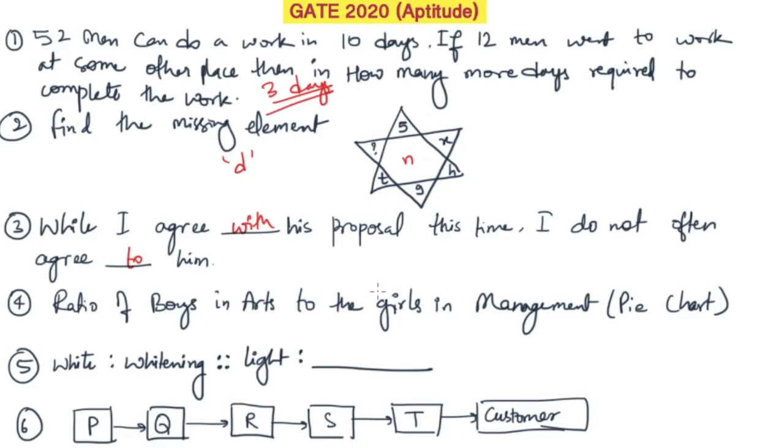The next question is about the ratio of boys in arts to girls in management, from a pie chart. There were two pie charts given for subject and stream. With 5000 total people and 1500 girls given, if you calculate it out, the answer is 22:9. That was option 1 as far as I remember.